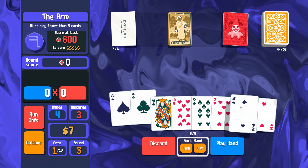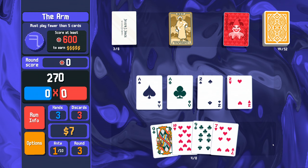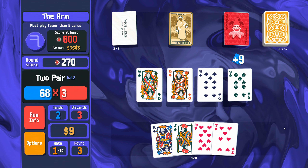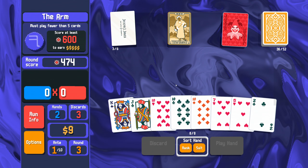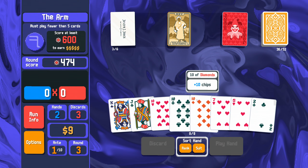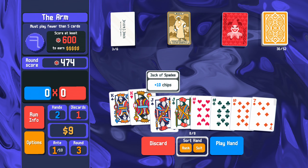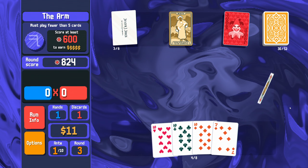We must play fewer than five cards, so there's four for two pair. There's another four for another two pair. A lot of two pair to come, I imagine. Let's try and just fish for some face cards. There's two pair, four face cards — get an extra two bucks.